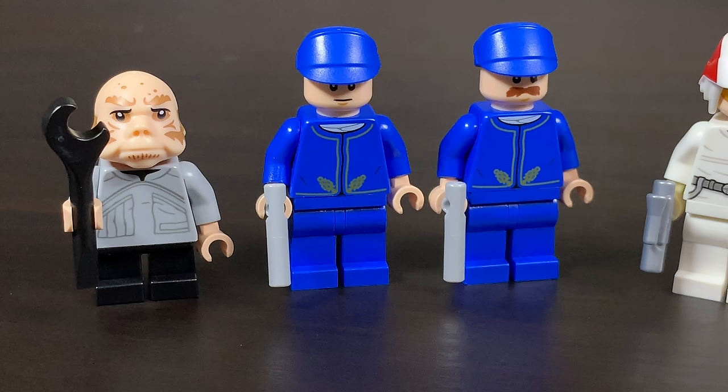First up we have the Ugnaught, in a different uniform than we've ever had before — there are a few different Ugnaughts in Cloud City, so this is just a different one. I kind of wish they'd included more than one, but I'll take it. The two Bespin Guards are incredible; I really love the guy with the mustache. They have nice little blue hats, great torso prints, and neat little blasters that are repurposed Lego pieces.